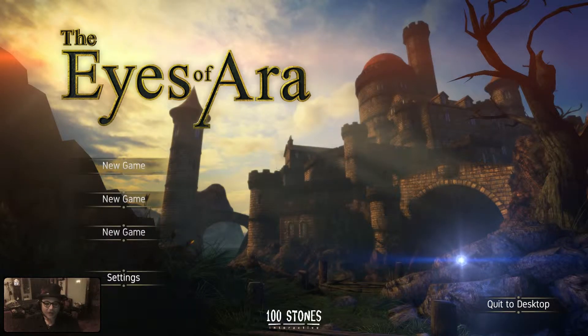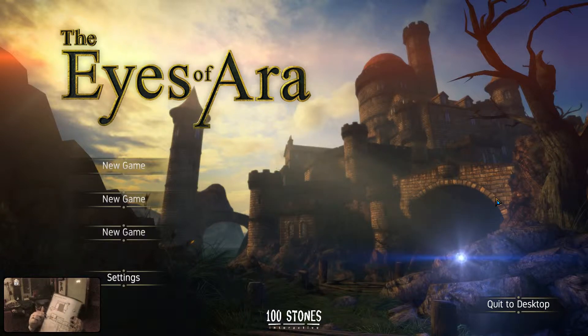Greetings, BadPrince here and today we are playing the Eyes of Ara. This game has a very interesting DLC - printable maps of the castle, maps of the level. I got those, printed them out, and they've got little dots showing where all the secrets are. We're going to go treasure hunting. I don't know about the rest of the game, but treasure hunting will be fun.